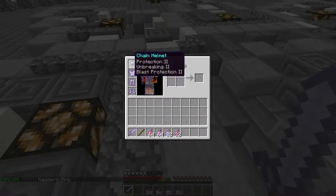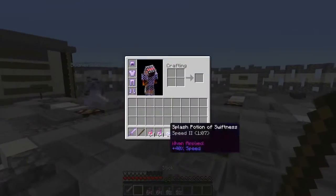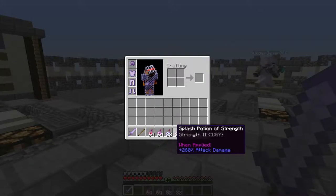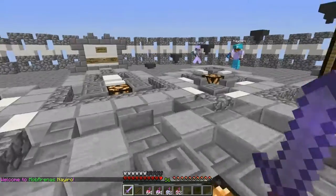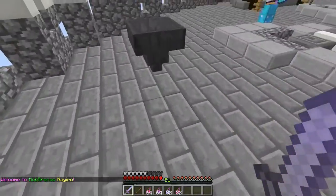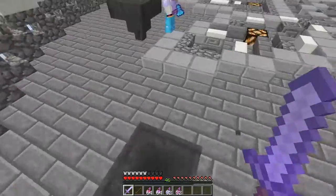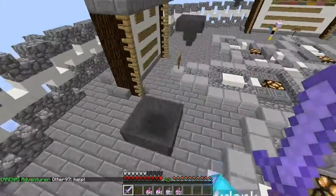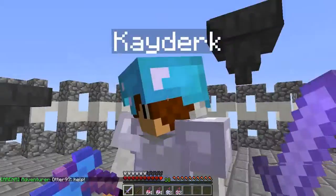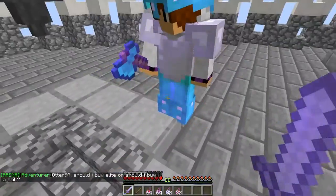So this is the Cleric class — it has chain armor, a wand, and a stone sword, plus a bunch of healing and positive potions. The wand doesn't even say wand on it, it's just a stick. That guy is a Gladiator class — it has golden apples and an axe, it's a really good axe class.